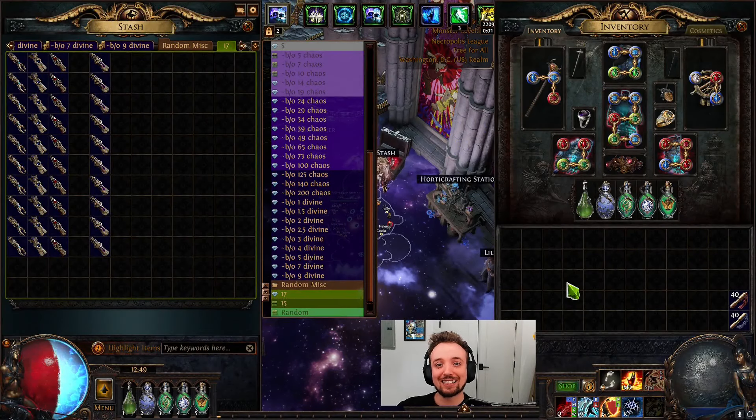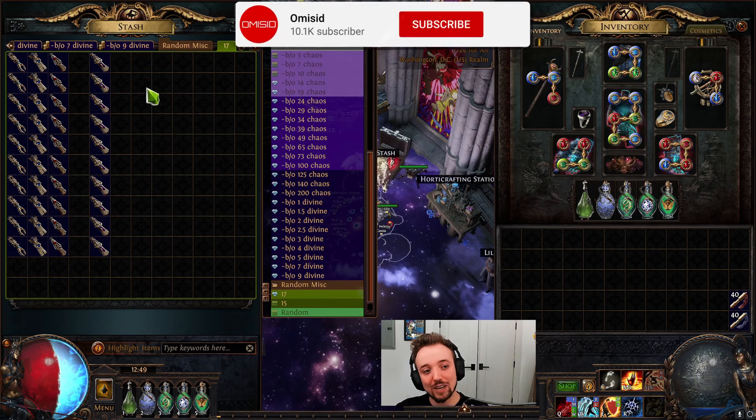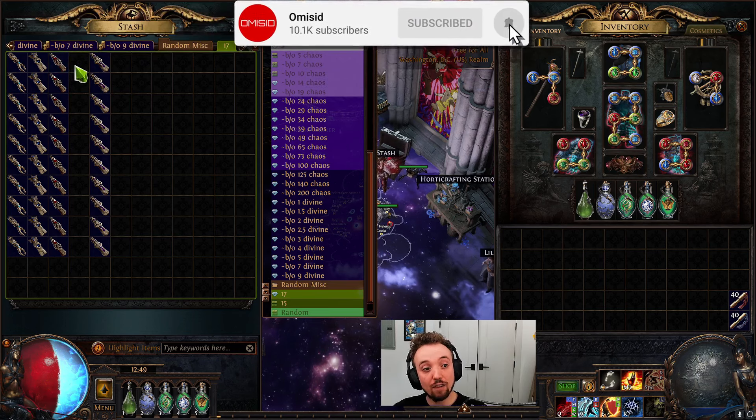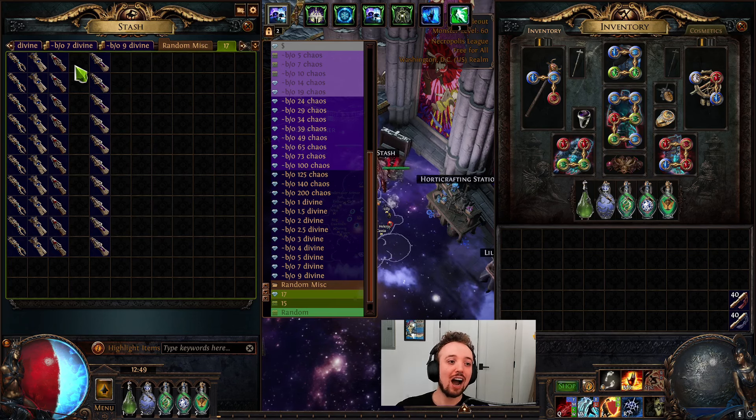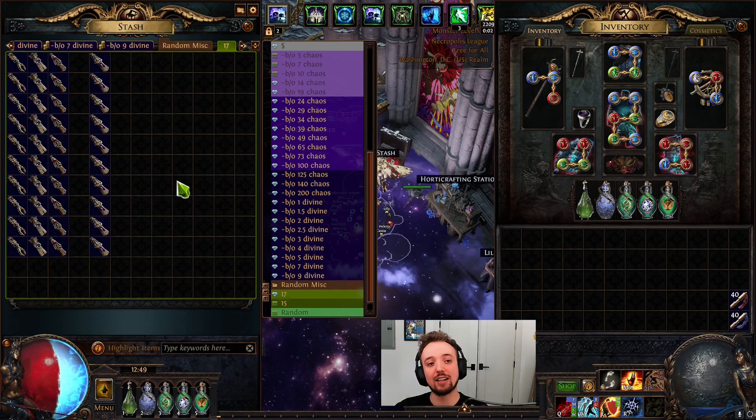Hello everyone and welcome back to the channel. My name is Amasid and in today's video we are making 10 of the Utmost, the brand new amulet with 3.24, courtesy of creator. 130 divines on the line here.